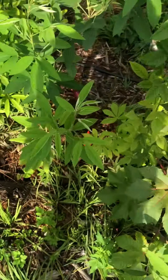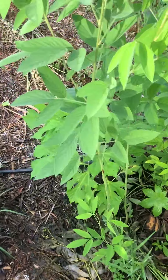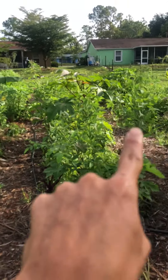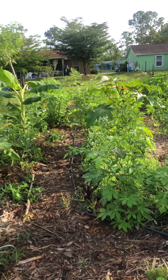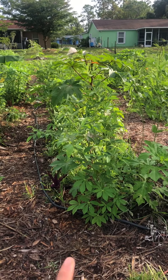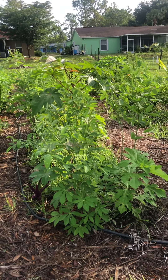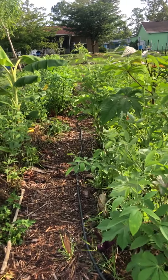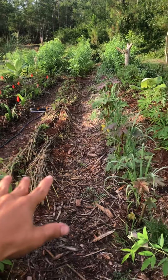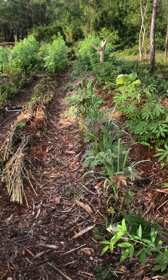So this is the first block I started with — these three rows right here. When I first got here, I did all of this with a pickaxe. I didn't have a tiller yet, but luckily since then I've had a little tiller, and from here down I used the tiller to break up the sod because the sod was gnarly.